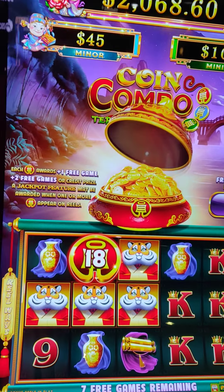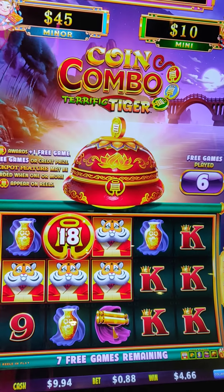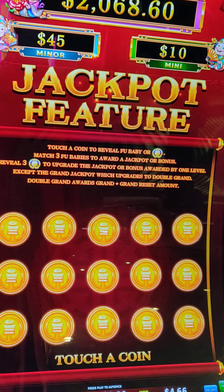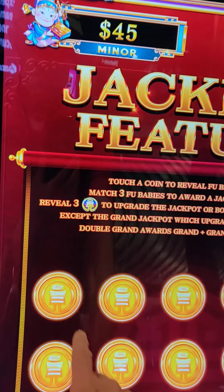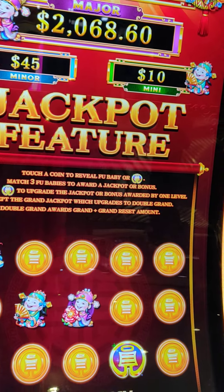There's Tony the Tiger. Uh oh, the red pot's closing too. Don't know what the hell that means, but let's see what happens. I got to pick a feature — mini, minor, major. Eeny, meany, miny, mo. Don't know what that means.